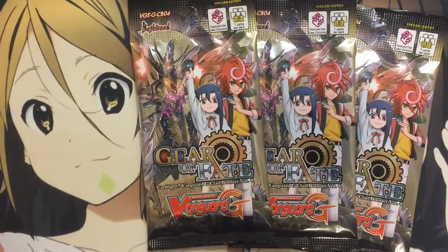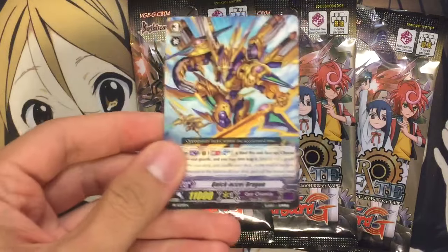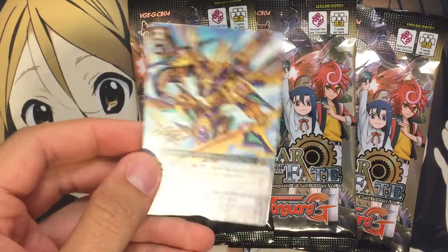Chrono Tiger, or Tygar, good unit for Chronofang. You also get this promo with each entry, Quick Excel Dragon. Forgot to show that.